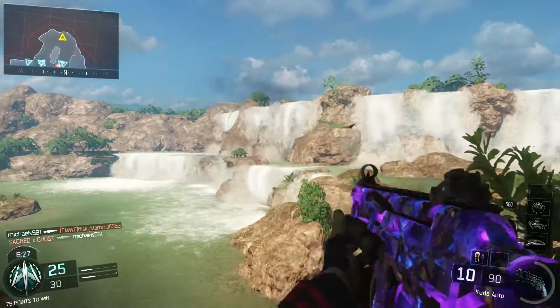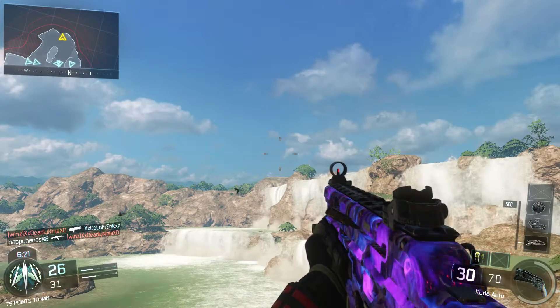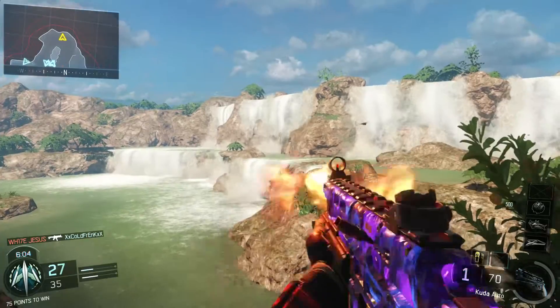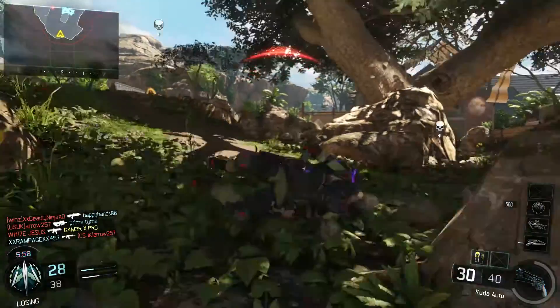The first one we have here is the CUDA. If you look at this, if you reload, it just has so much dark matter on the gun. You can see every little particle moving. You can actually see a little red in there too. Now this is obviously one of the best guns in Black Ops 3, so I'm definitely going to be rocking this with the dark matter camo.